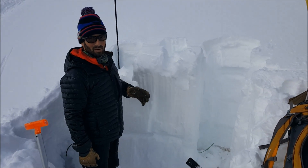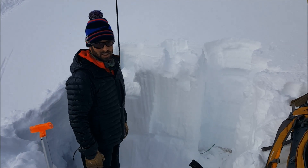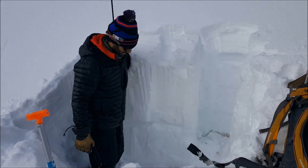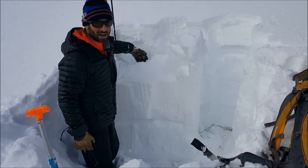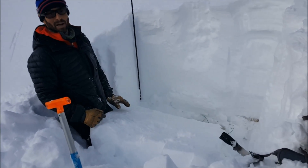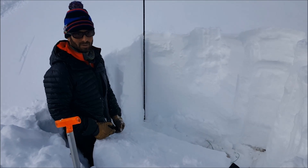So the southeast aspect — we've got about 130 centimeter snowpack, and I just finished the extended column test and we had no results. Just look at this block here — doesn't look like Colorado. You can't even break anything off. There's no weak layer, and that's a solid snowpack right there. It's not like that everywhere, but this particular spot it's pretty stable.